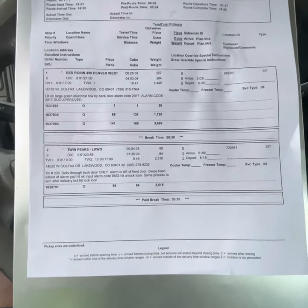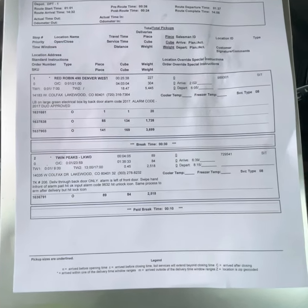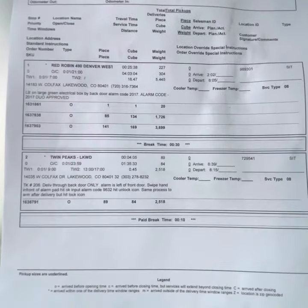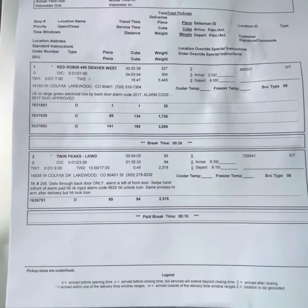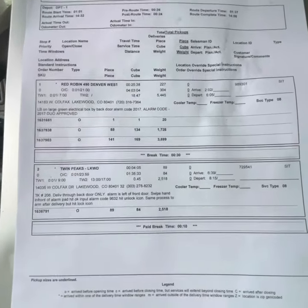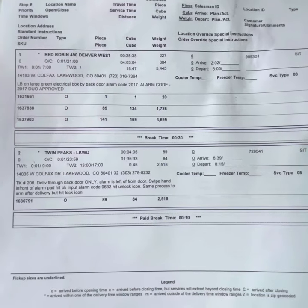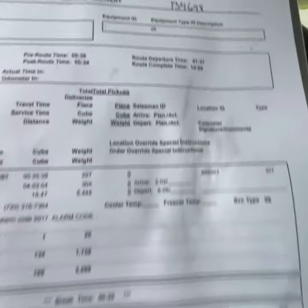I really wanted to throw this info out there real quick before I get into this video. It's the manifest - this is something you're going to see every day once you start at the beginning of the shift. This is the most important piece of paper you're going to need and it basically consists of your stops, the cash load, and your truck number.